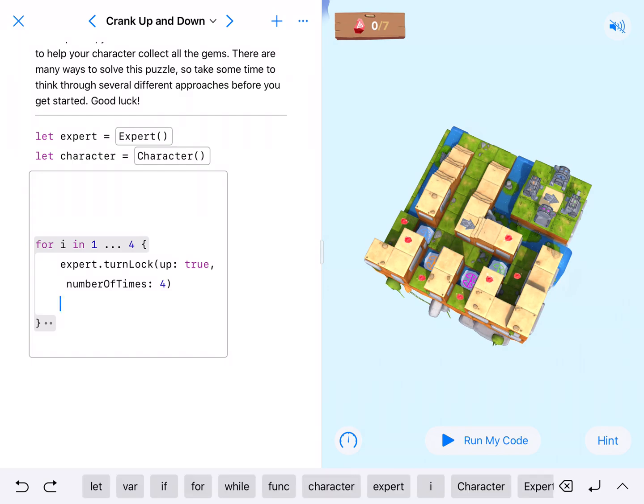In order to get all of them at the same time within the same for loop, we're going to have expert.turnRight — and that will get all of those platforms up with each turn right.